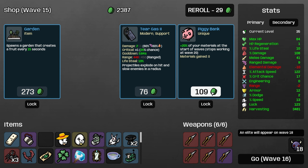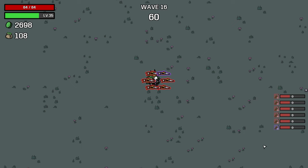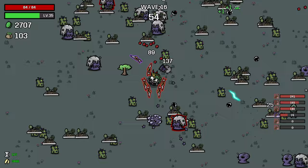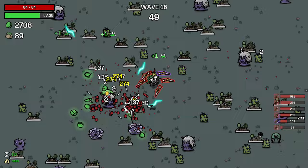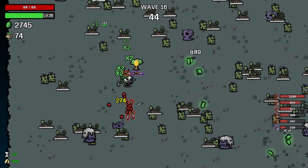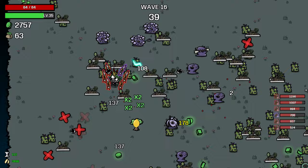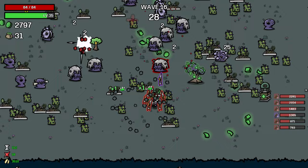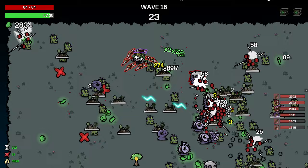This is a tough decision — not from a winning standpoint, but what's better for content. I think we take the piggy bank and roll one time. Yeah, we might take this into endless just because this is real dumb. I feel like we can generate some nonsense with all the food on the ground — plus we have robbery. That's pretty good.